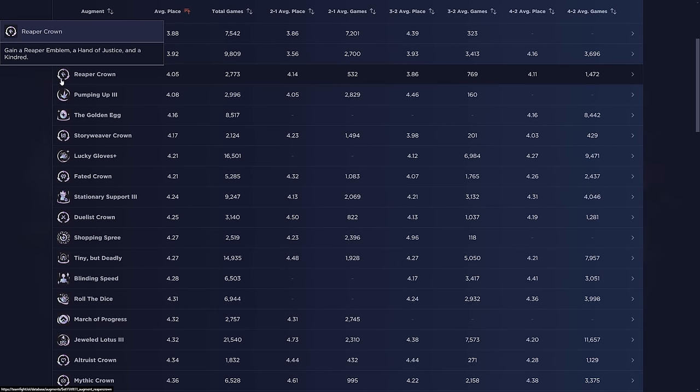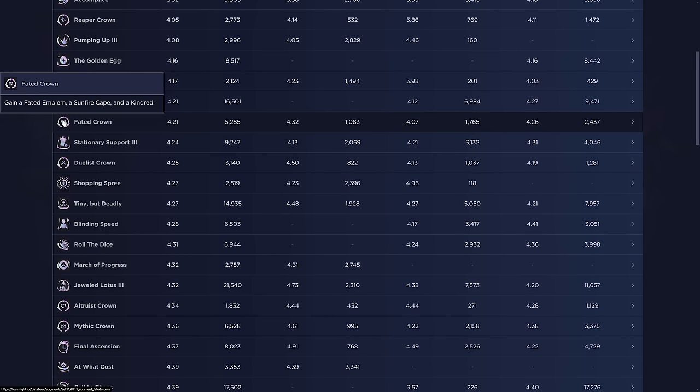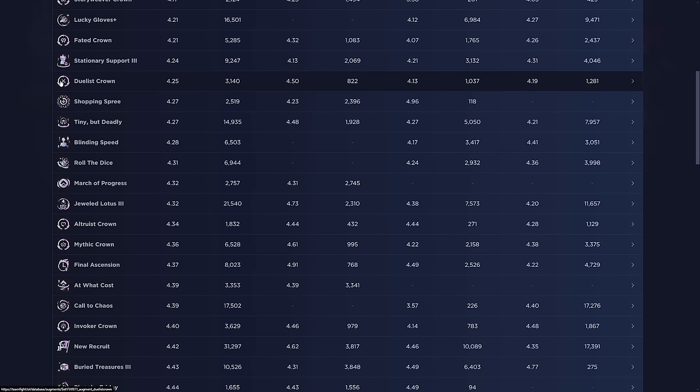Reaper Crown: if you're playing Reapers it's good — Reaper emblem is really nice and Hand of Justice is best-in-slot, which is why it's really strong. The various crown augments give items: Stone Plate is decent on Galio since you run lots of tanks. Faded Crown gives a Sunfire Cape — Faded is a pretty good emblem because the difference between three and five Faded is huge; you get the Faded bonus for all your champions instead of just a linked one. Duelist Crown gives a Giant Slayer — good generic item, and eight Duelist is pretty solid if you can get there.